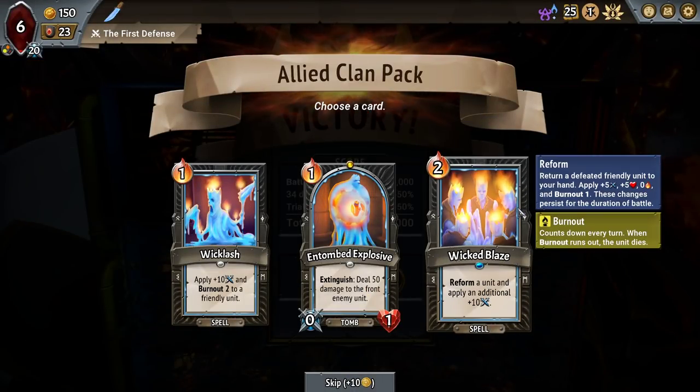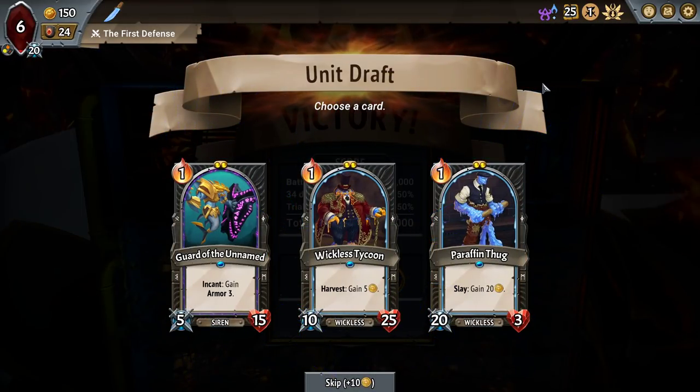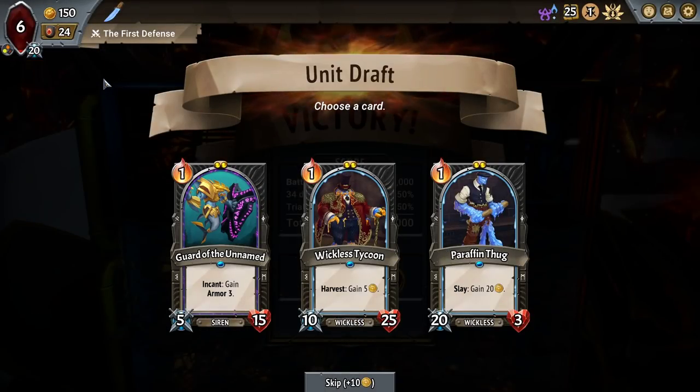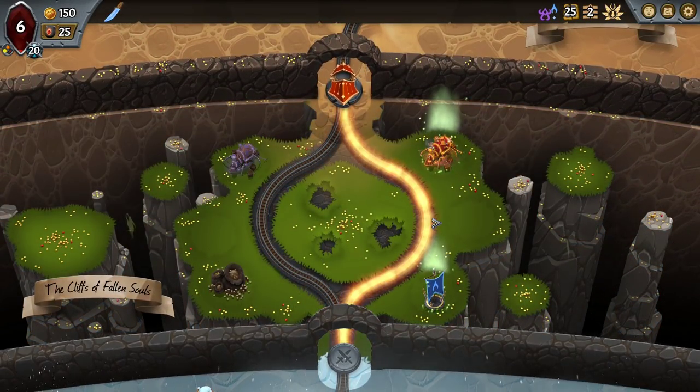Wicked Blaze makes a lot of sense in this deck as well. So Guardian Named, Tethys Titan Bane, and Guardian Stone on the same floor. That's already comfortably how we handle our bosses. And then if we go for a Melting Remnant over on this side, we can set up a second floor already.